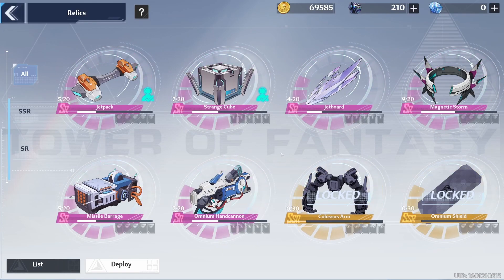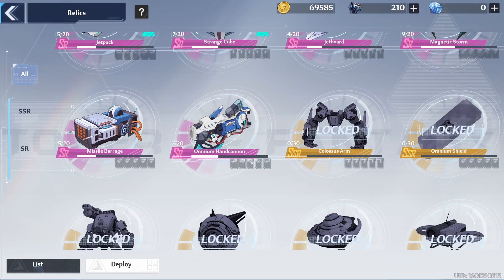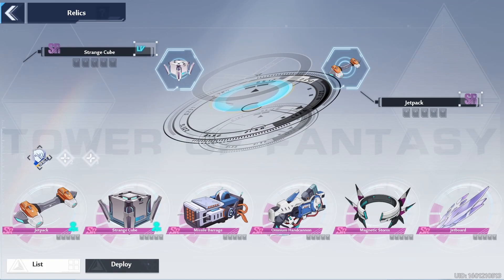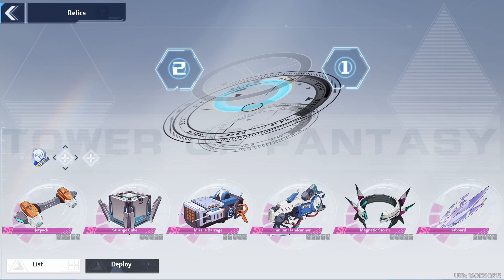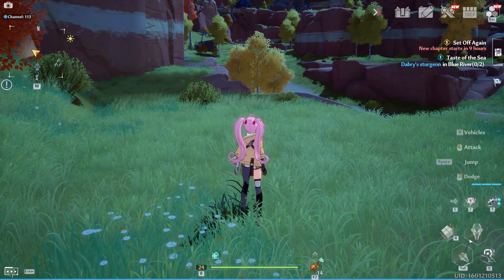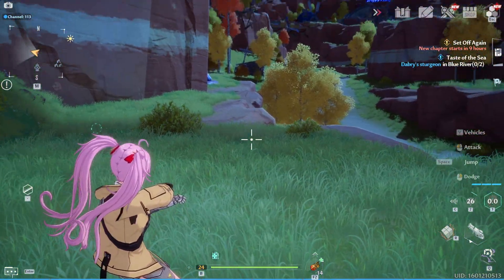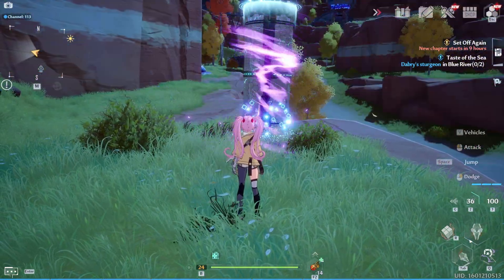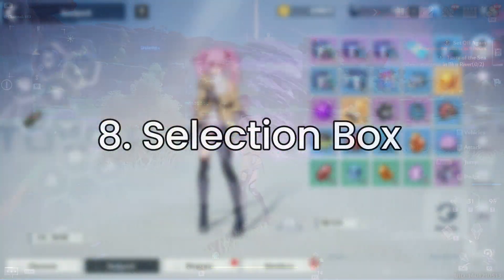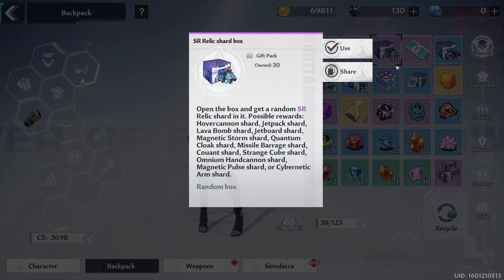Number seven is to utilize relic sets. At the start of the game you might not pay much attention to relics, but they're very handy and easy to use. You have up to three relic sets, and there's a hotkey — the G key on keyboard — to instantly switch between them. I keep one set for overworld travel and one for dealing damage. Just press G to switch, so be sure to set it up and utilize it to its maximum extent.